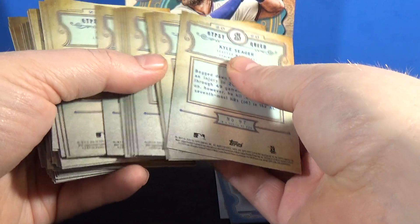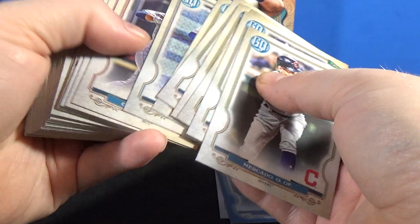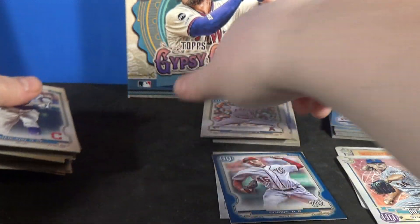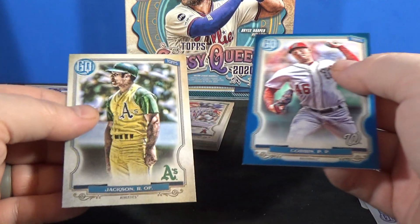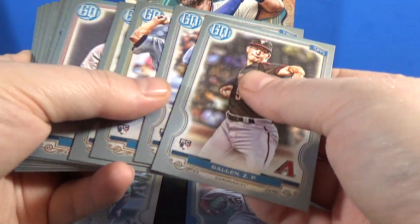No Aquino, no Alvarez — a little bummed on that, still have yet to pull them. This will probably be it for Gypsy Queen for me. I'll have to go through and see if I hit any of the variations. Did hit a short print so I doubt there was anything else. Looking for logo swaps at least — those are pretty easy to tell.